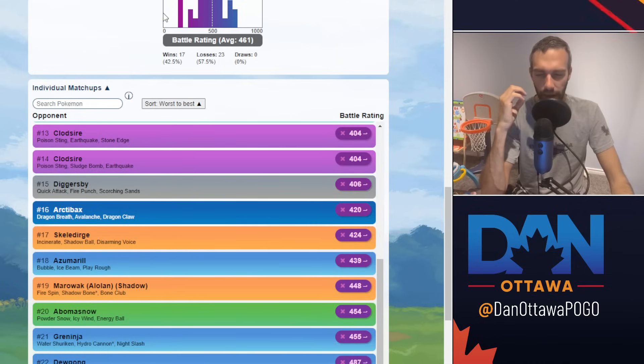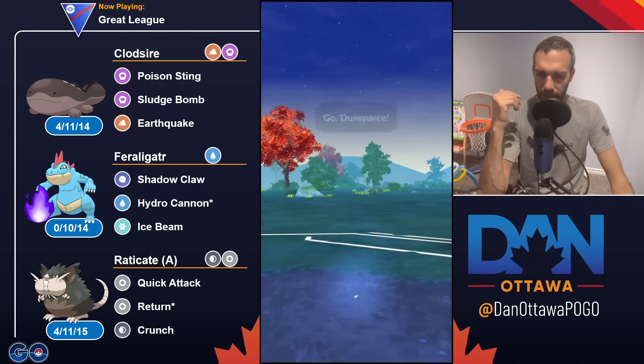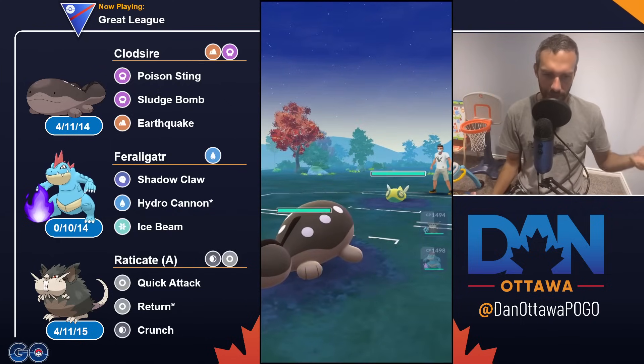It doesn't sim well but I feel like it plays better than it sims. Basically I used Clawsire because I haven't used it much this meta — maybe just my first matchups — so now I'm just going to use it alongside Raticate. The poison on Clawsire helps deal with fighting types.